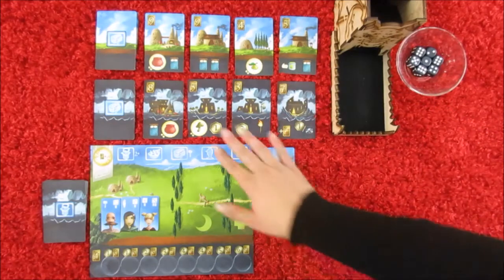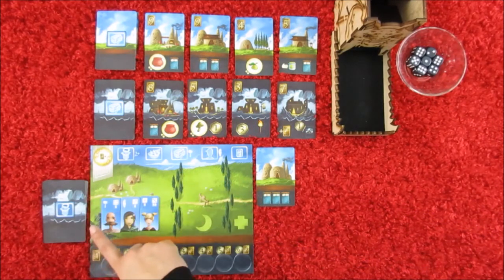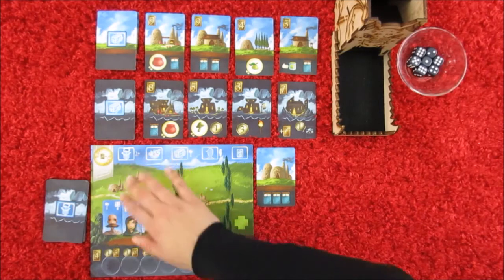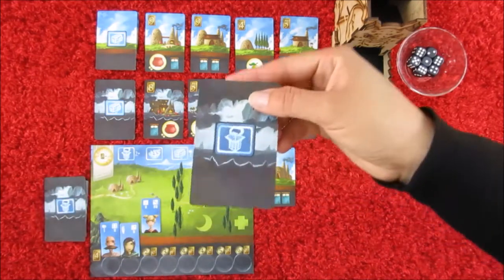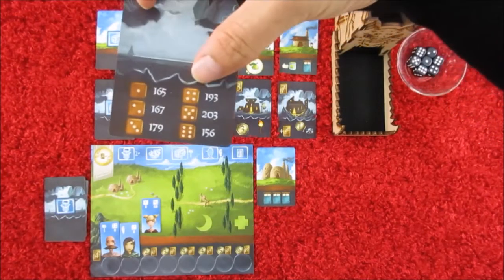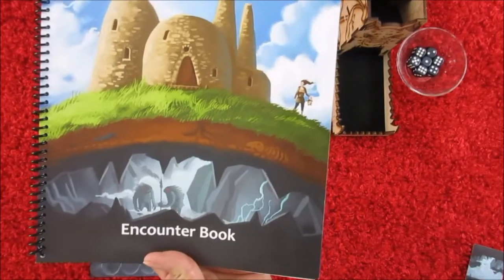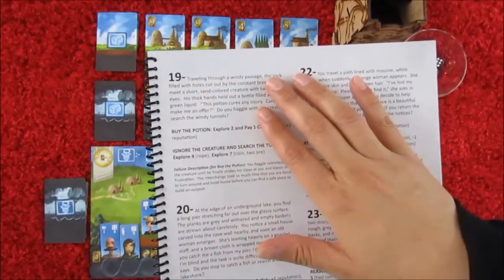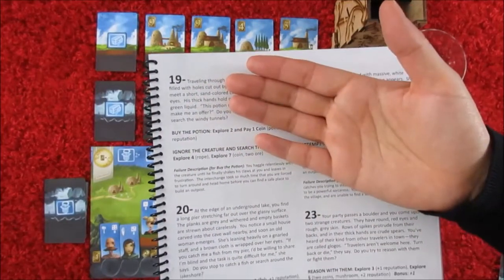However, if you want to build down below in the cave, you need to explore first. If you choose to explore, you have to take two villagers from your village in order to explore in the cave. You take your cave card, turn it over, roll a die, and whatever the outcome is, you open up your encounter book and turn to that page. You then go to the specific paragraph in the book, read it out loud to everyone, and this is where the story develops.